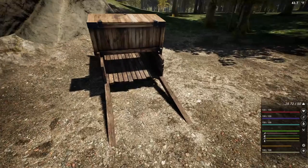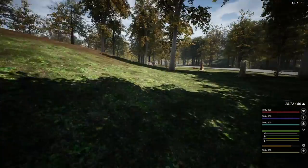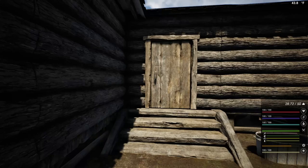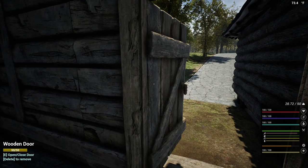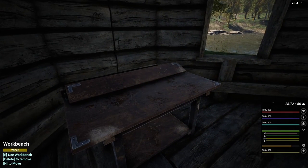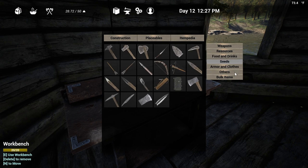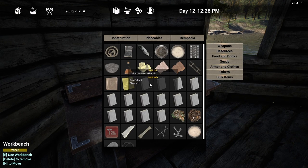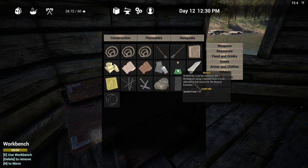I might be able to make some more. We're just going to leave the cart here and we're going to run back to the base. I will see you when we get there. Okay, let's take a look. Let's see... biofuel. Fish oil. Where do we got the biofuel? Bulk items.